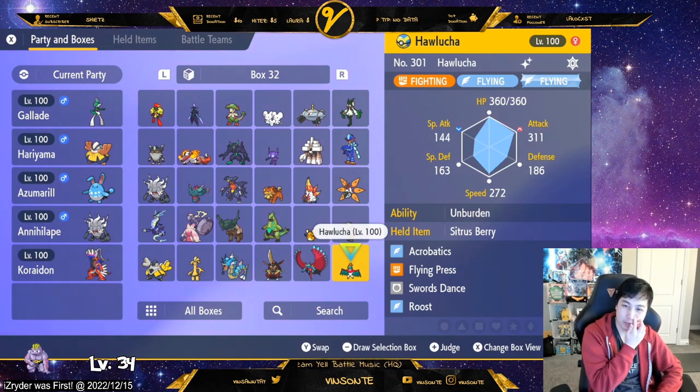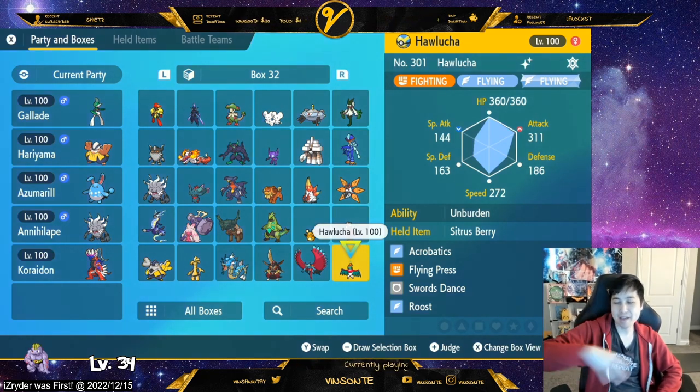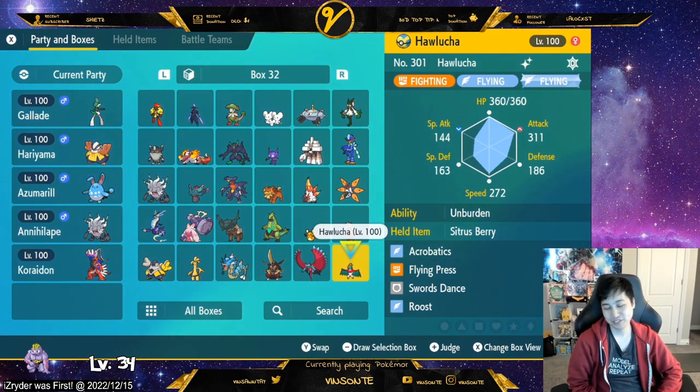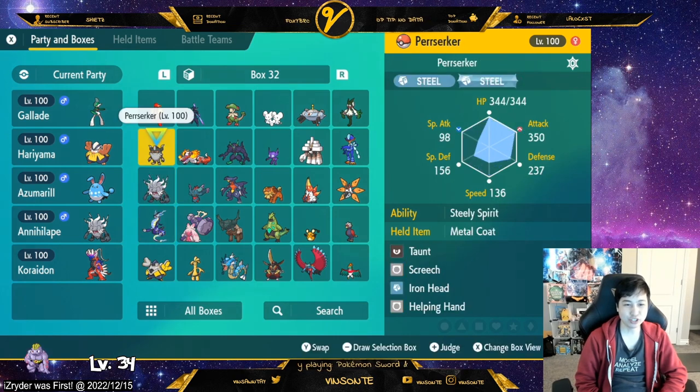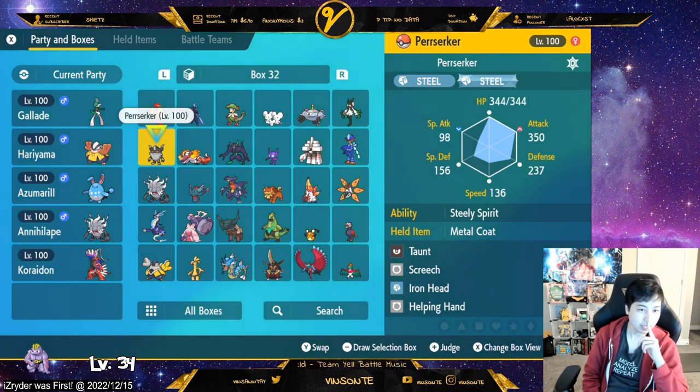I also have Hawlucha as my Flying option — it's pretty good with Flying Tera. I use Sitrus Berry, Swords Dance to set up, and once the Sitrus Berry activates I just spam Acrobatics and Roost to heal. I also want to mention Bisharp is a very good Steel support, especially with other Steel types — running Taunt, Screech, Iron Head, and Helping Hand. As long as you're not weak to whatever the Pokémon uses, you can bring Bisharp to help out.